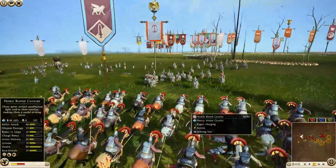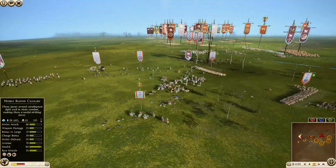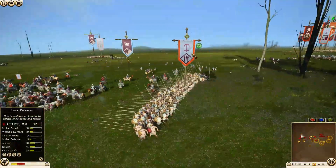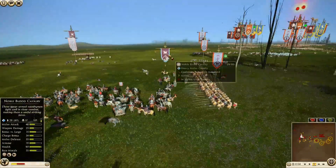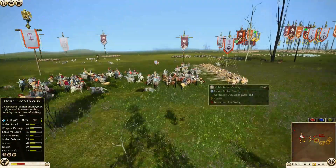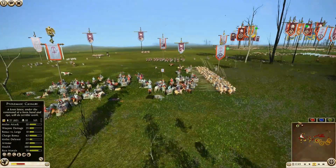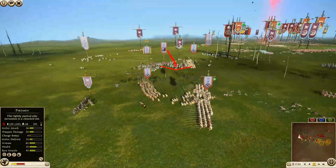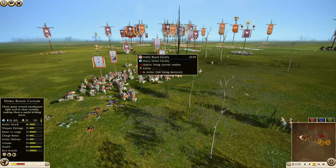We got a big charge here — that was the Cataphract General, the Hellenic Cataphract General with 131 kills, charging onto some Noble Blood Cavalry. Now the Levy Pikemen are coming in and starting to chop down this Noble Blood Cavalry — it needs to get out of there, but they're kind of stuck in. There's nowhere for them to go now, there are two Pikes right there, so unfortunately that Noble Blood Cavalry is going to be annihilated and ripped off the battlefield.